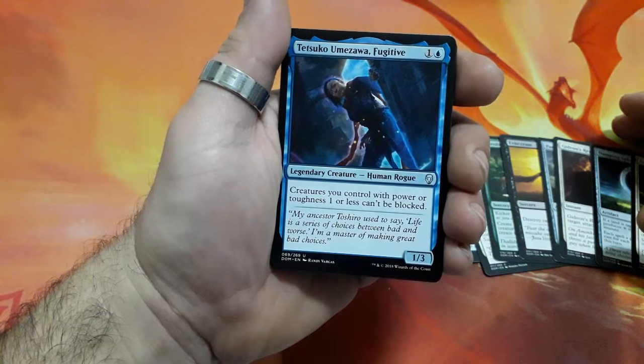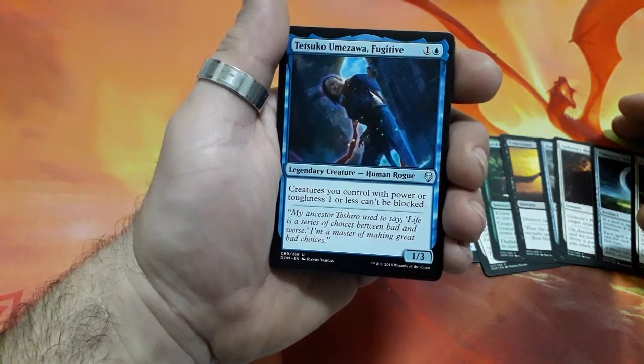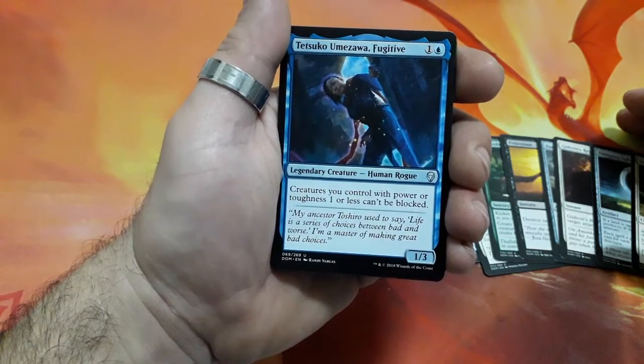Tetsuko Umizawa Fugitive, 2 drops. Creatures you control with power or toughness 1 or less can't be blocked, and it is a 1-3.